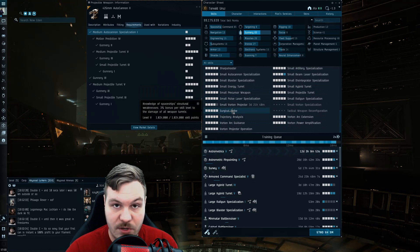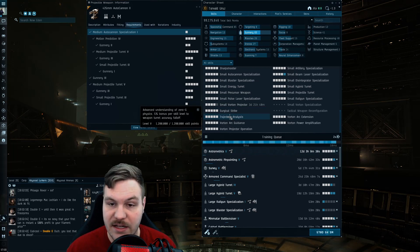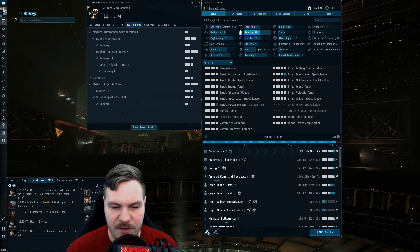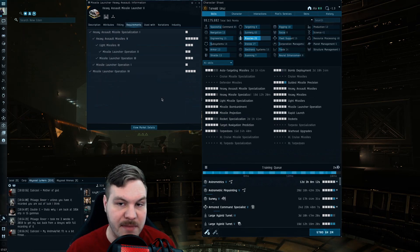Trajectory Analysis increases your turret accuracy falloff — useful if you're having trouble keeping targets in range. These support skills apply to small, medium, large, and even capital turrets — all of them. These weapon support skills are ones you wouldn't think about just by looking at the module requirements list, but they make a huge difference. The same principle applies to guns, missiles, and drones — they all have support skills that you wouldn't know about from just checking the requirements tab.